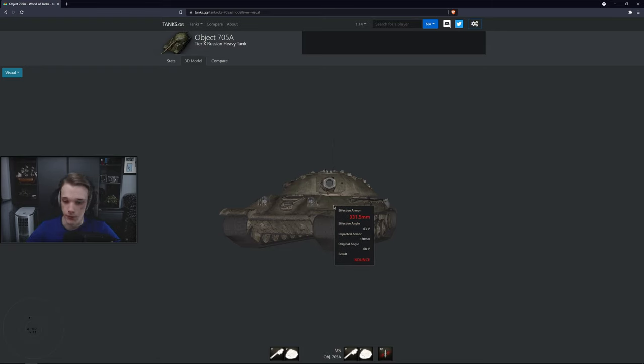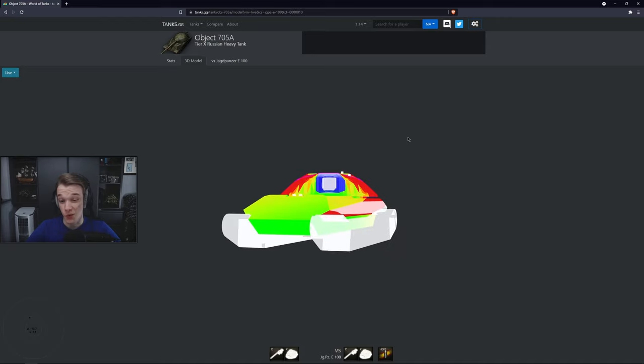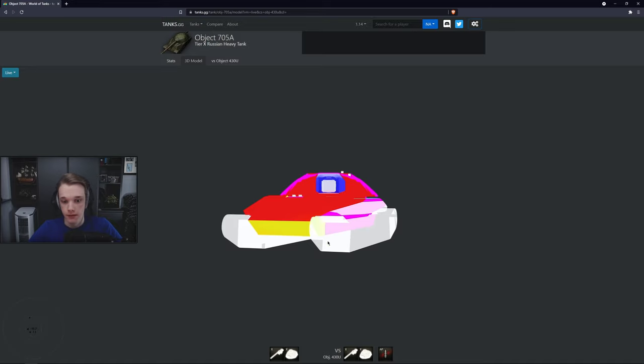The Jagdpanzer E100 would make short work of this — 420 heat goes quite nicely through pretty much anywhere on this tank, and you'll be slightly taller than it. Even the turret just gets disintegrated. There's not a lot that Jagdpanzer E100 heat can't go through. But for everything else, like a 430U with 252 pen, it's just unpennable.